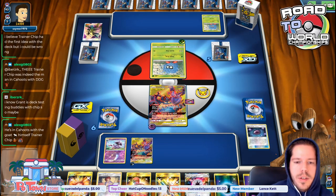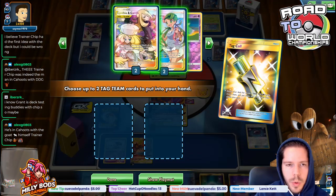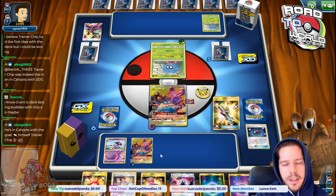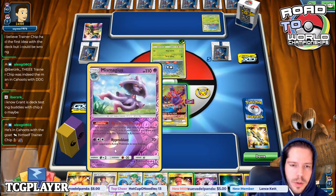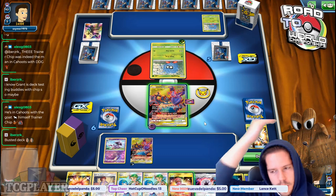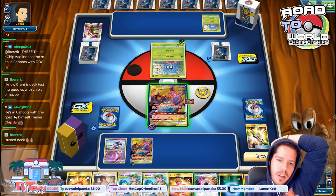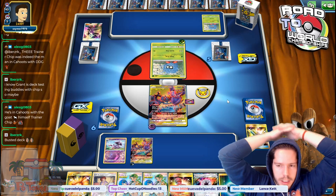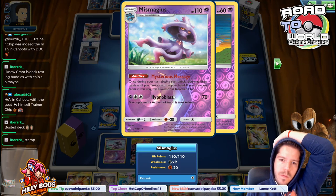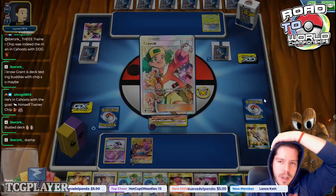Looks like my opponent is actually in a lot of trouble. I'm actually not going to draw anything with Mysterious Message, so I might as well just grab the double Mallow Lana. I have one Dark and two Psychics left in the deck, so the Dark has to go here. Oh, you're kidding — I can't use the ability if I have more than seven cards! I did not know that.